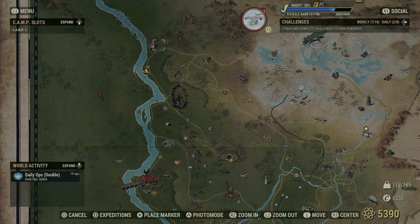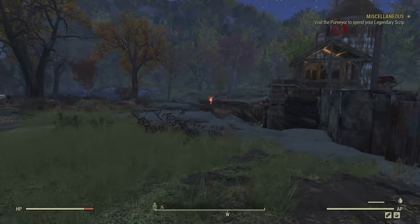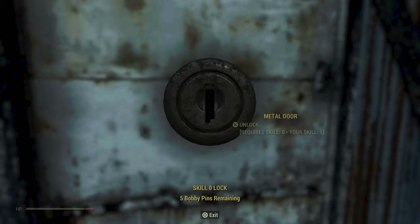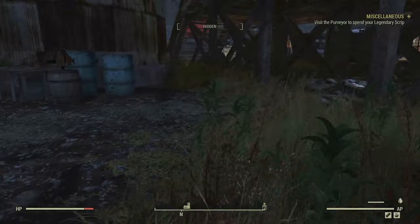Our next stop is a bit of a hike, and that's the West Virginia Lumber Company. Inside of the West Virginia Lumber Company, you will find free radicals, and you may have already been through here as part of the initial round of missions from Duchess. But whether you have or have not, you definitely should expect a fight. Behind this door is a trap, so be ready for that.